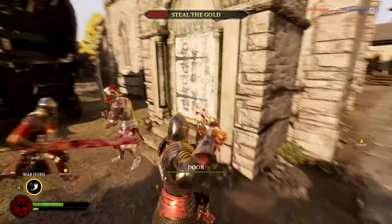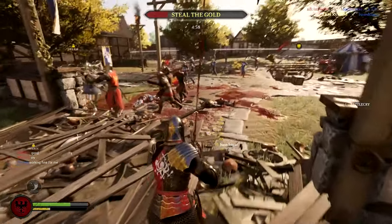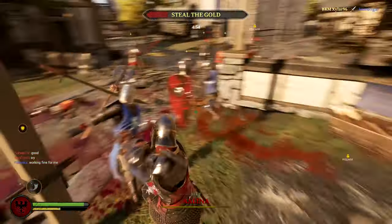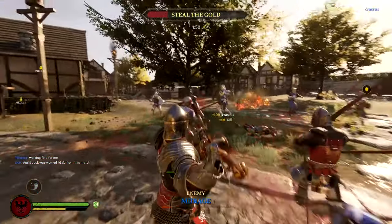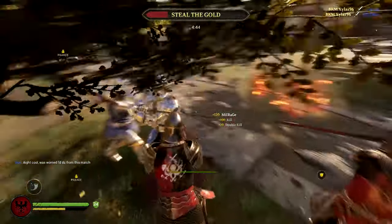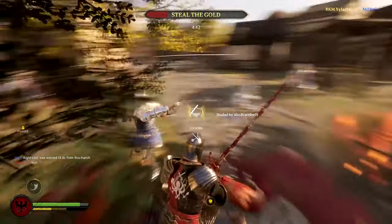Although the Knight class in general has more HP than the Vanguard class, you won't notice your extra HP really often because blunt and chop weapons deal bonus damage against knights. But overall the Officer and the Raider subclasses are almost equal when it comes to racking up a lot of score points. Now let's get to the last top tier subclass in this game: the Poleman.